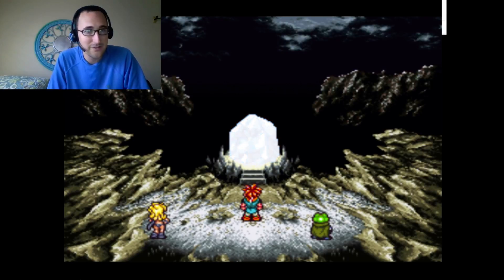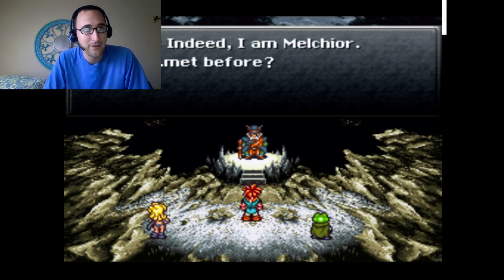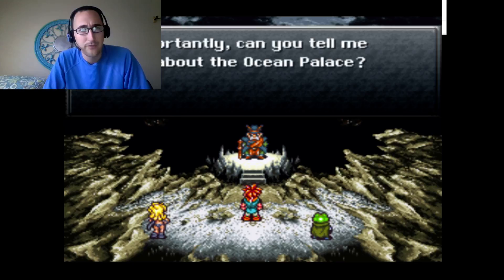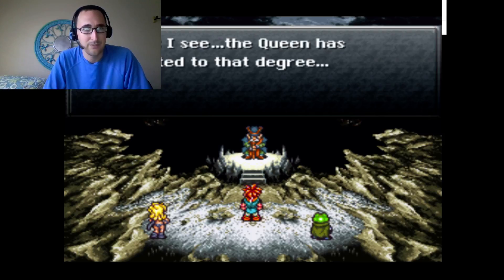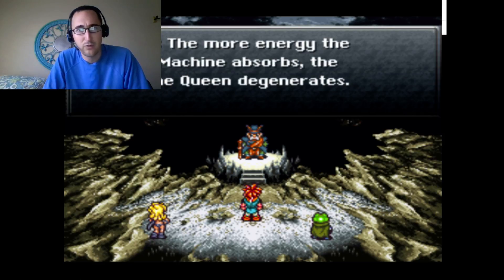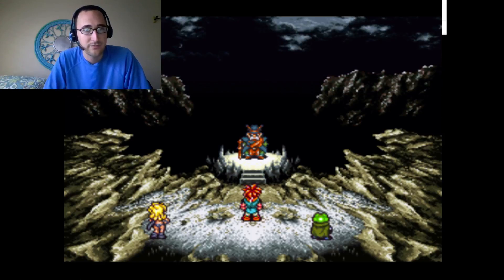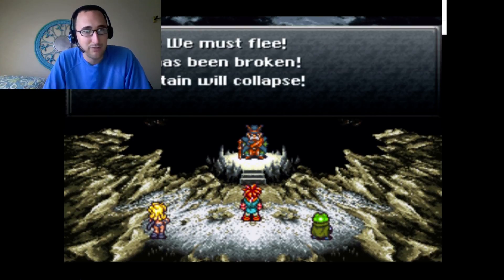The crystal is turning white and it's disappeared. It's Melchior! He says the Queen has degenerated — the more energy the Mammon Machine absorbs, the further the Queen degenerates. Her spirit has been stolen by the infamous immortal Lavos. We must flee — the seal has broken and the mountain will collapse!